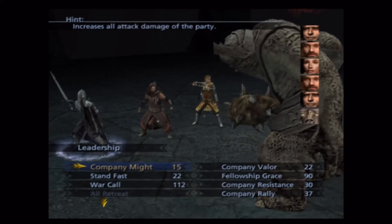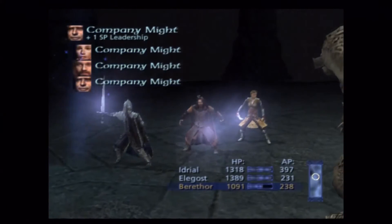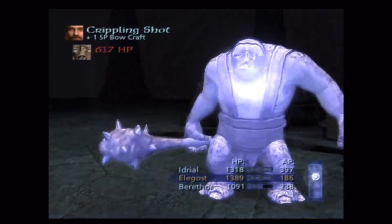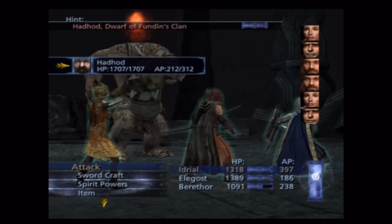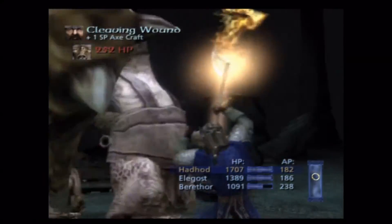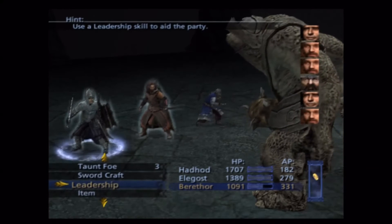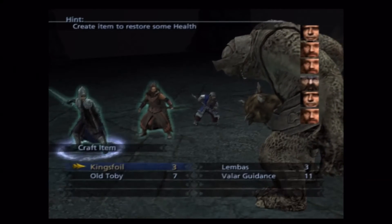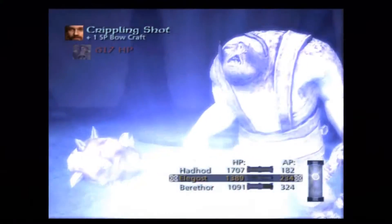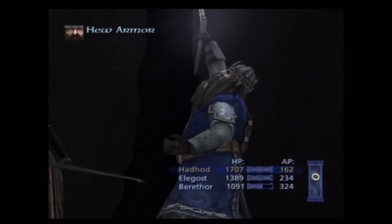Wounding Strike is doing exactly the amount of damage it initially deals — I'm wondering if that would increase if I used Company Might first. I'd sure think so — maybe I'll have to try that out. Stacking the wounds on this guy. Idril's Wounding Strike ticks even when she's not on screen — and his is called Cleaving Wound.